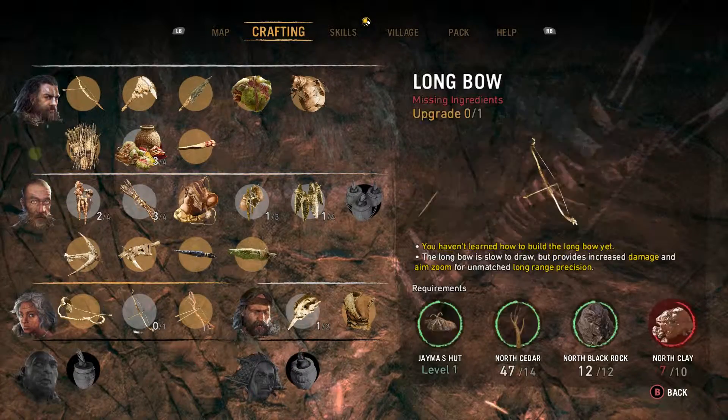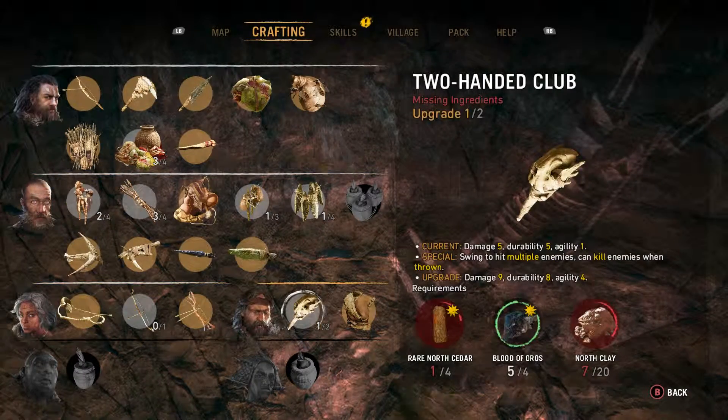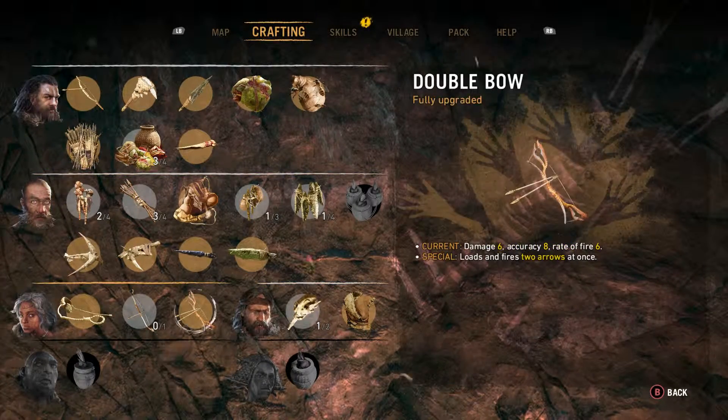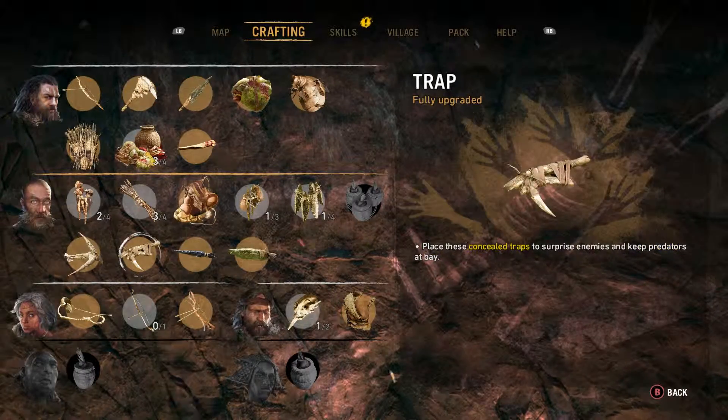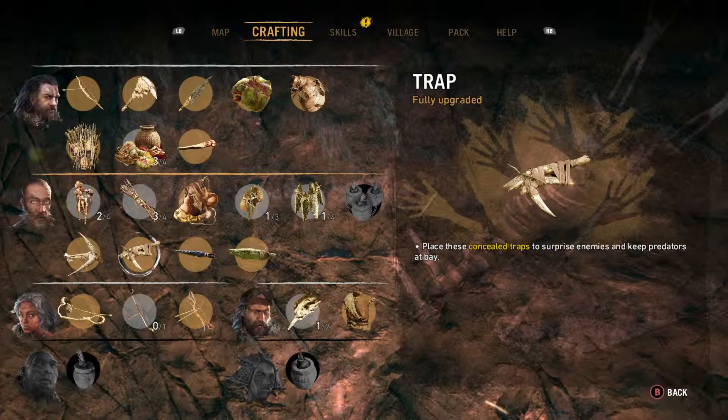I went for Jaima, then the Crafter, then this guy, but do them in any order you want — just get these three guys right here before you do anything else in the game. Trust me, it's going to help you a lot. I started doing side missions before I did any of them, and once I got them and got some of their upgrades, the game has been going a lot easier and I can do a lot more.